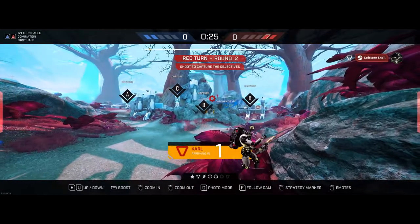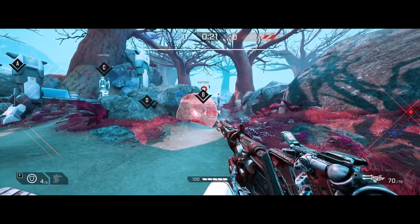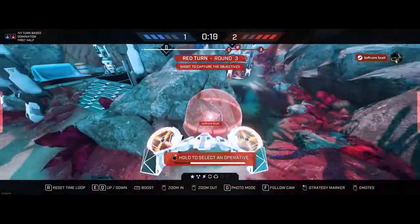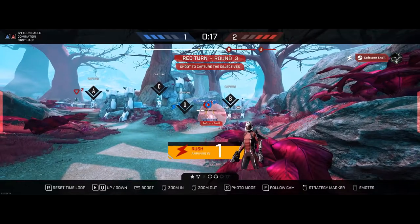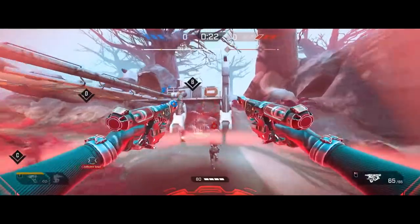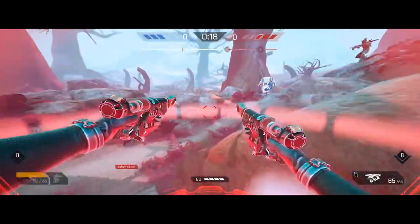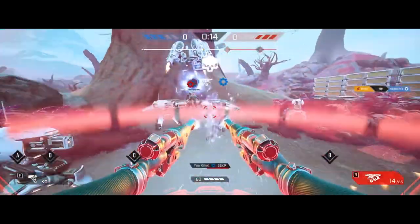Tip number 4. Do you ever play a Carl round and miss that shield on a character? Well, that shield is not wasted. In a later round, you can try to intercept that shield with another character, giving them some extra defense for carrying out their timeline-altering deeds. This does take a bit of practice though, and I wouldn't rely on catching the shield as your overall plan — the shield is more just a bonus.